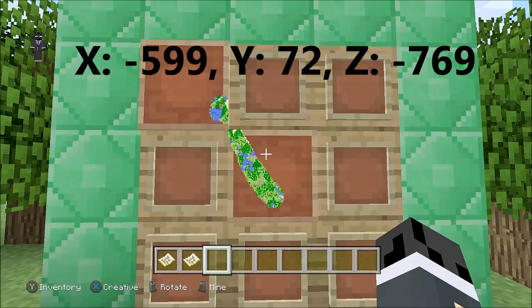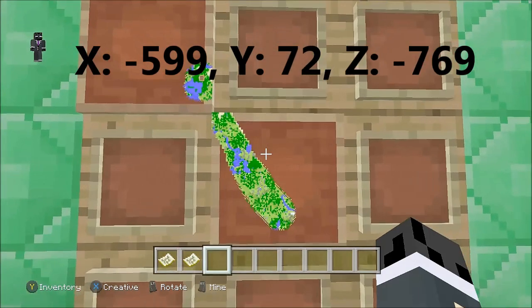And now the coordinates for this place that you want to be at is X negative 599, Y should be 72, and Z should be negative 769. And once you reach this exact location, you want to dig straight down. That is what you want to do.